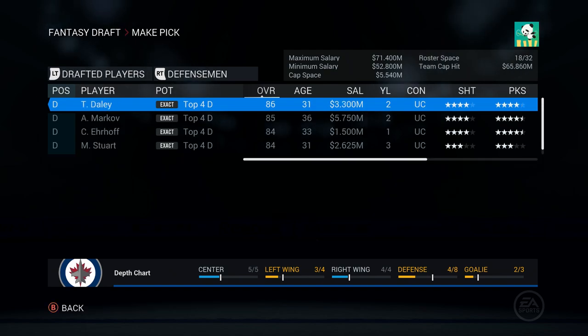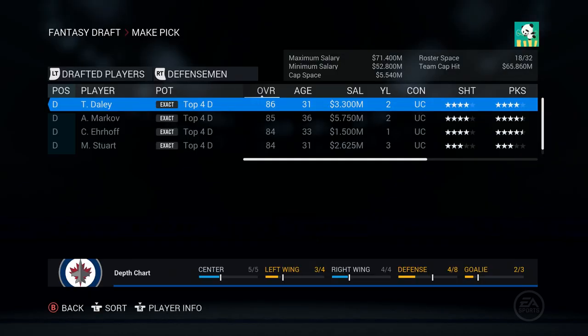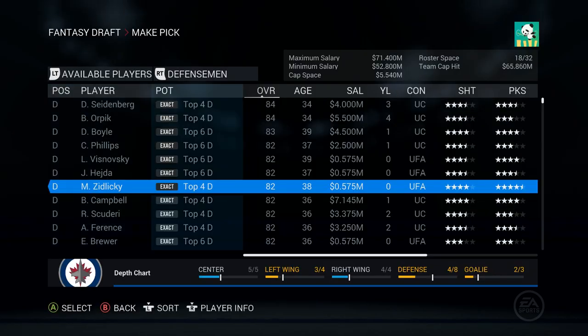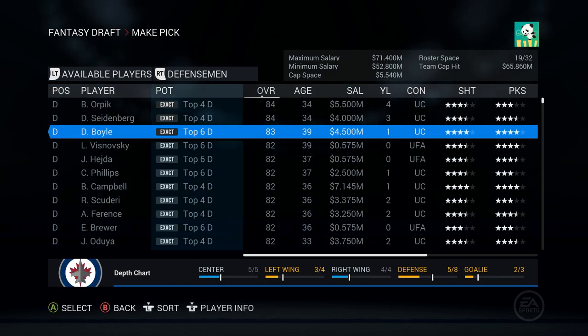What's our right to left-handed ratio for defensemen? Where is it even displayed on this screen? Found it. Okay, so left-handed. We have a deep need for some right-handed defensemen. We got one here - Zidlicky, right-handed defenseman, offensive defenseman as well. 82 overall and he is making 500k. Dan Boyle, another offensive defenseman that is right-handed, and he's making 4.5 which fits into our cap space.